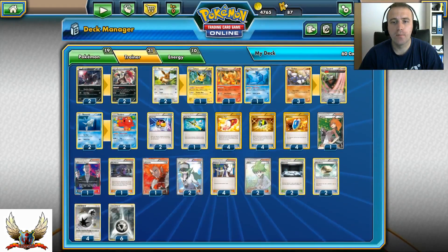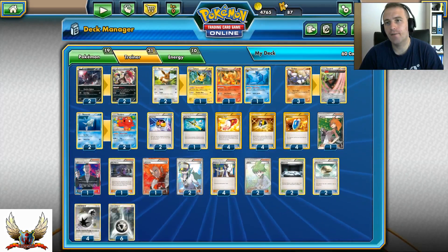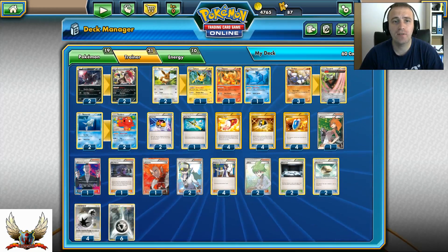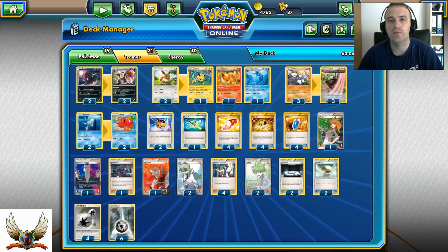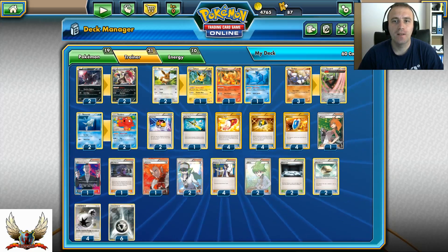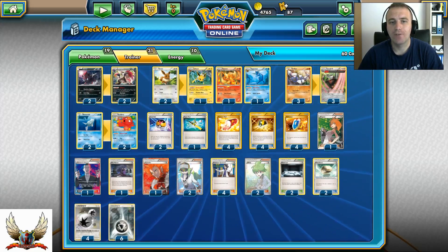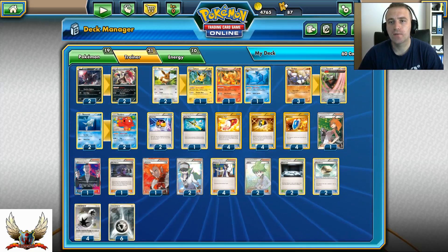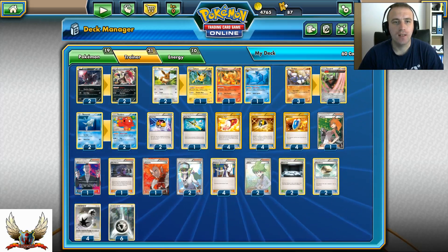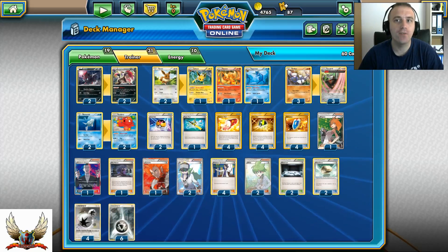Two copies of Wally are very important. You can search your deck turn one — maybe for Level Ball and Remoraid, then Wally into Octillery for Abyssal Hand on turn one. You can also get a turn one Zoroark with Double Colorless Energy and surprise your opponent. For mid and late game, if you have Remoraid on the bench and lack a Level Ball, you can VS Seeker for Wally and get any Evolution card into play.